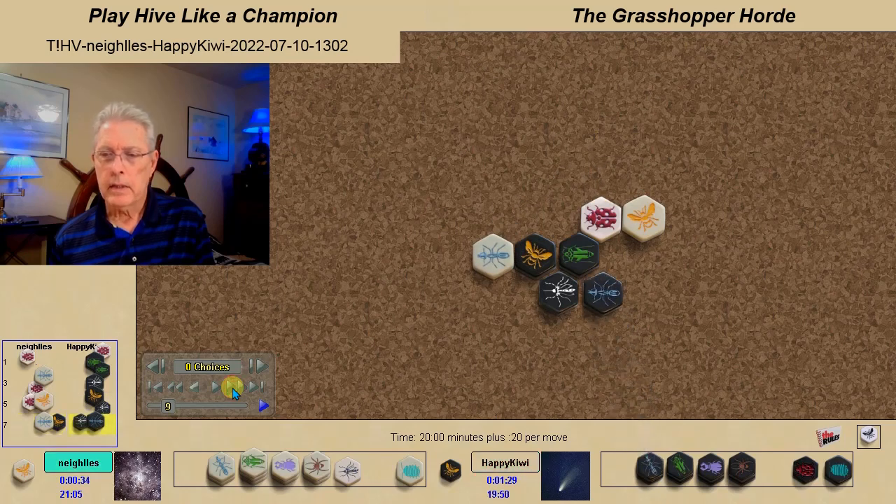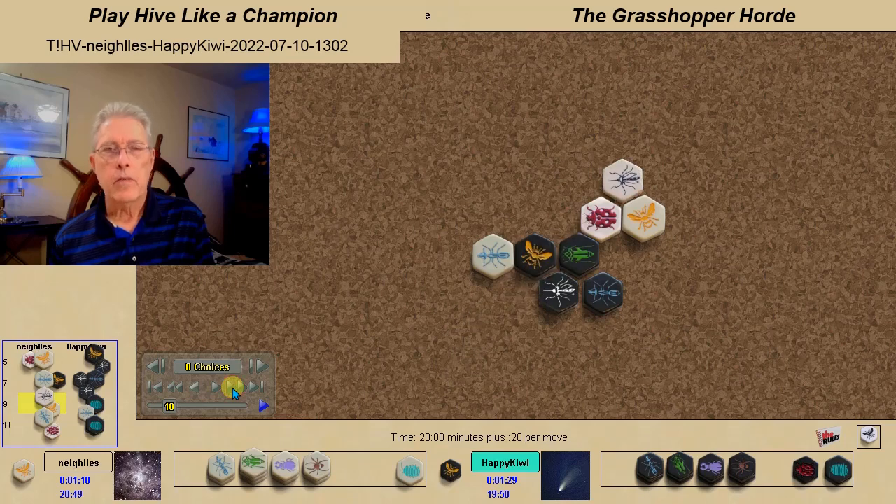White Ant attacks, Black Ant comes in, and the White Mosquito. As of yet, neither player has played their pill bug. Black is the first player to play the pill bug — not truly a proximity pill bug, because it's side to side rather than angle to angle. But the Mosquito is there as well, giving pill bug power to the Black Queen.